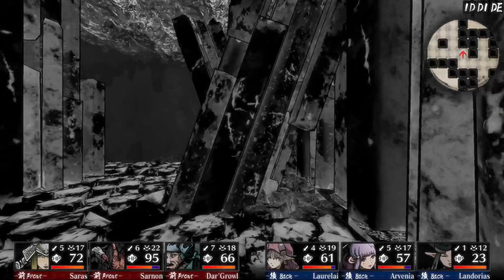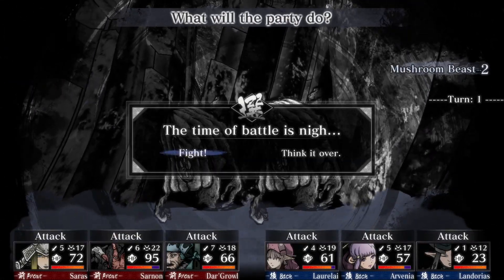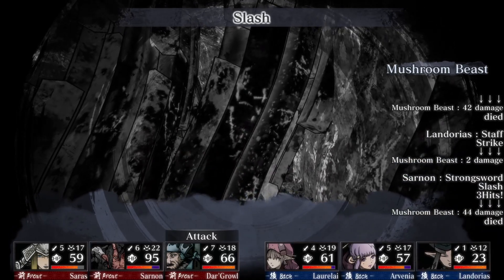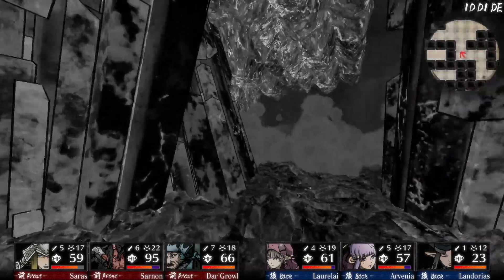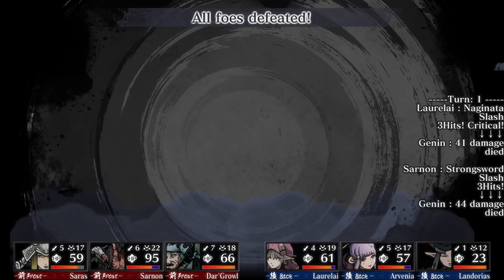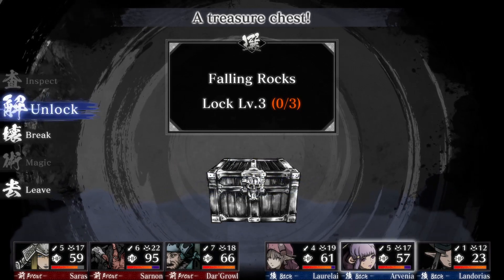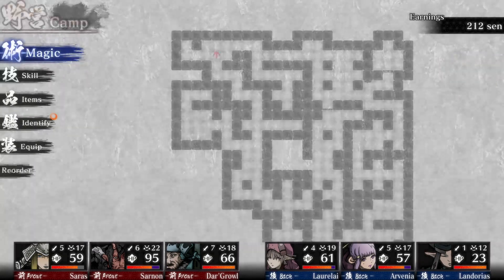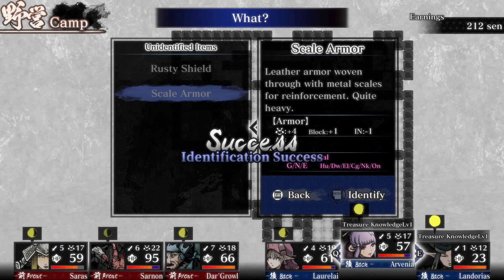We already saw that in previous episodes — if you're new here, gotta watch those previous episodes. A random attack where we can pretty much just repeat it. Good to have Sarus back — all that's left is Erminilus. 70 cent, 206 XP — no chest for the random encounters. Some darkness in the room. My mic keeps getting a little unwieldy here, sorry about that guys. 226 XP.